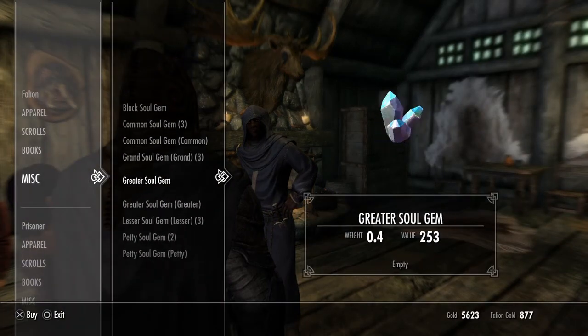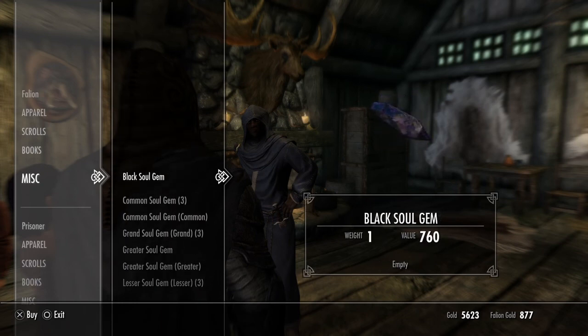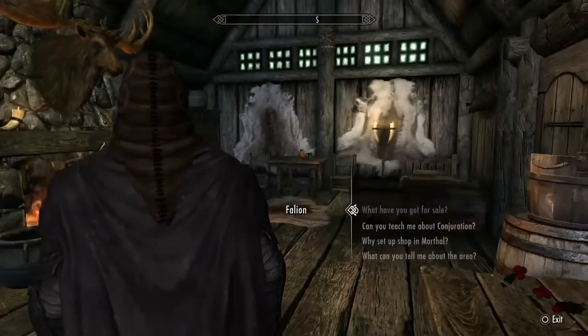Right here. So he's going to give you one of these — a Black Soul Gem, or dark, whatever it is — I forget which one it is, I think it's dark. Anyways, he's going to give you one of these, and you fill it up with a human.